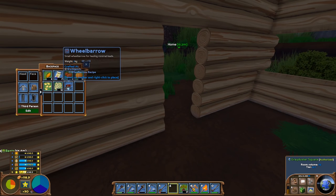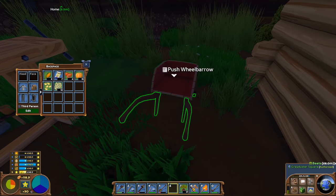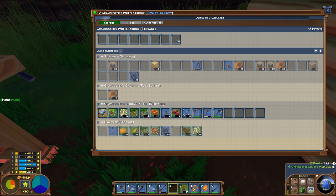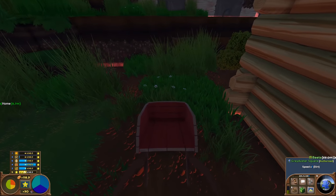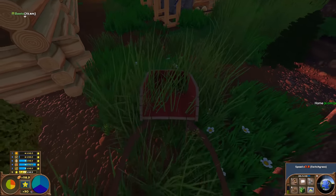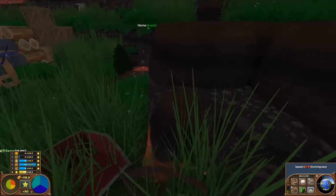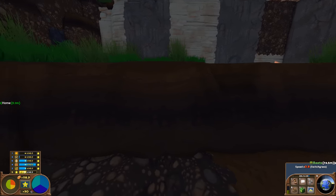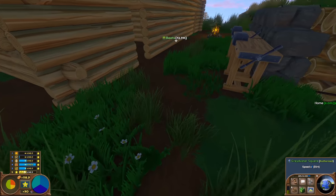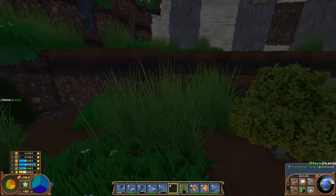Let's take a look at how well this wheelbarrow works. Here you can see the wheelbarrow — we can place it, rotate it, and there it is. I can use it to access its storage, then grab it and push it. Of course, a wheelbarrow is not the easiest thing to move forward in this game — I can't really drag it up a hill.